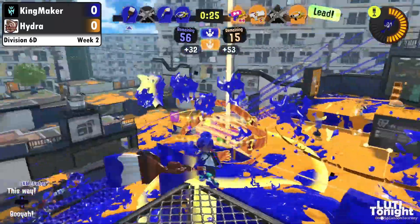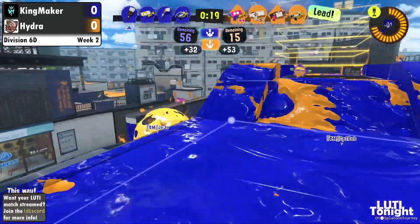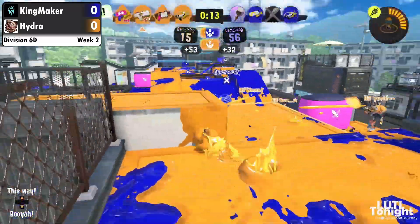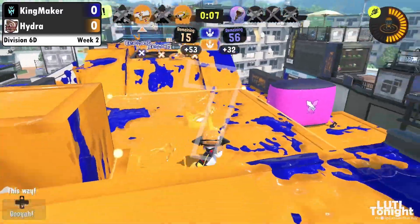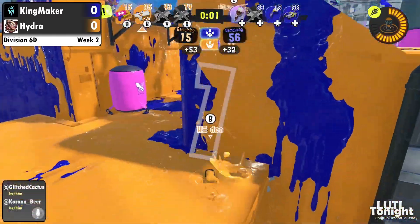Really smart here, waiting out those specials, making sure that they go in on an opportunity that they know they can come in on. Hydra popping out with the tri-strike, holding their zone strong. Game Maker's really trying to find a way to get this going. If they're able to secure two picks here, they will be able to hopefully push the zone and try to get a lead coming back. But two go down on the side, three down on the side of Game Maker. And with five seconds left, Hydra is going to hold the zone.